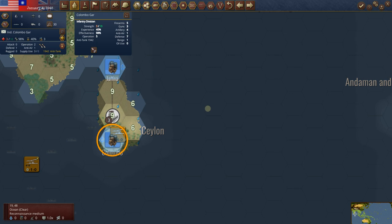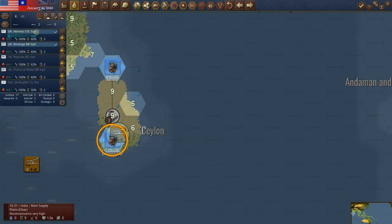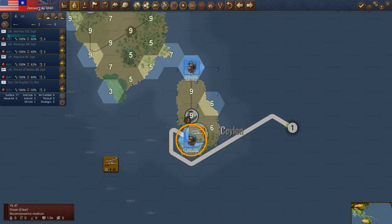We've got the Revenge and the Hermes back on fleet mode. There's a cruiser squadron out here — I accidentally brought the Repulse, Prince of Wales, and De Ruyter out here. They do have operation points, so we're going to go put those back in Colombo. I didn't mean to move them out. So they're back in there — we've got the Prince of Wales, the De Ruyter which is a Dutch flotilla, the Repulse squadron, the Revenge squadron, and the Hermes light carrier squadron. A nice little force there at Colombo.